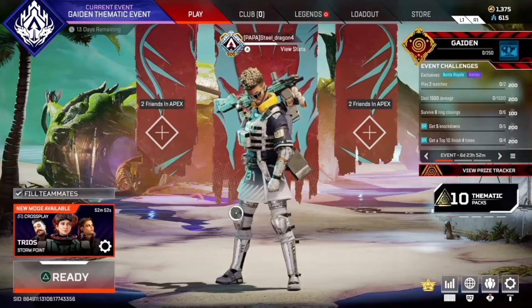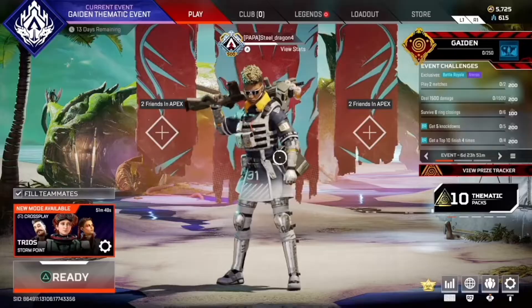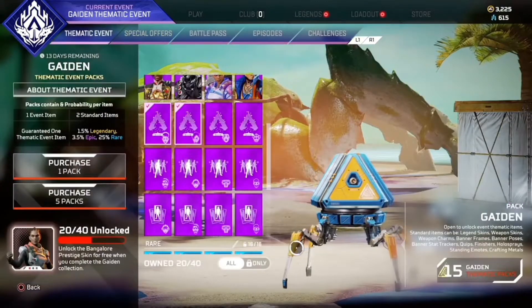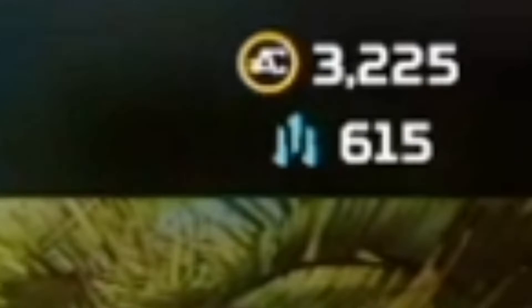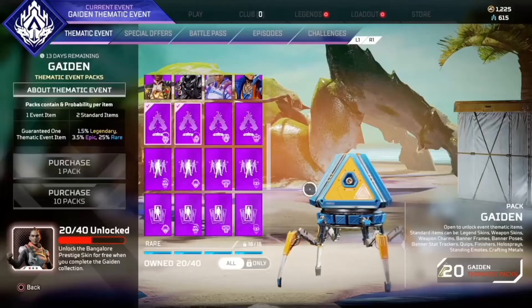I now have more coins to spend. Now we have to get this bundle to get another discount. How many packs do we have? 15 packs. Let me do my math real quick - I have 3225 coins left, meaning I have enough for the remaining. Let's do this!